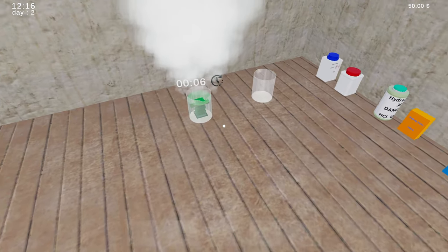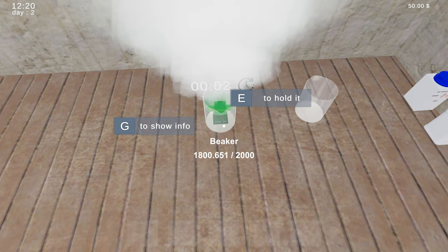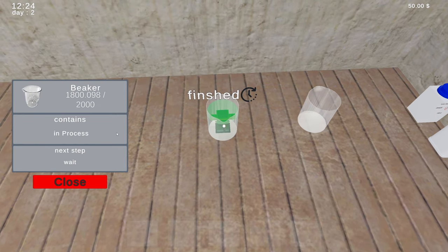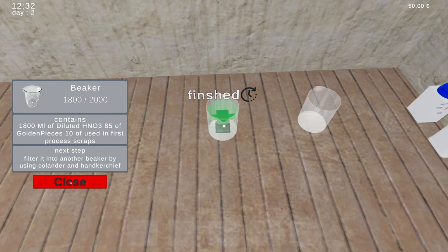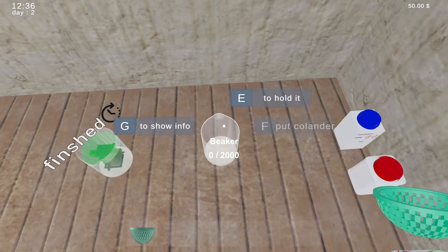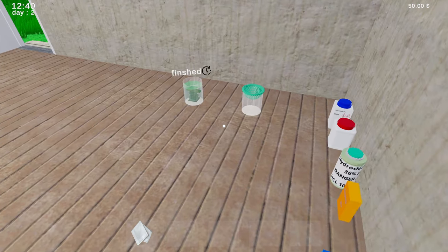It's like a 25 minute wait every time you do this — it shouldn't be that way. But I do appreciate the free game from the developer, they sent this over. Let's see now — show info. Filter it to another beaker using a colander and handkerchief, got it. Colander, and a hanky — I'm sure this is working like a cheesecloth kind of idea.